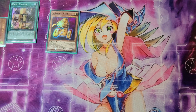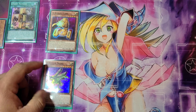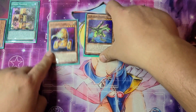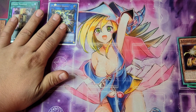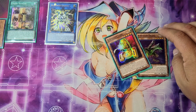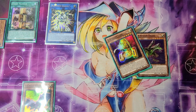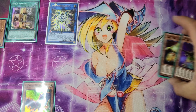You're going to use the effect of Union Driver to banish itself in order to attach B Buster Drake to your A Assault Core, and then use its effect to special summon itself to your side of the field. Next, with A and B, you are going to link summon your Platinum Gadget. Your B Buster Drake is going to activate in order to let you add a Union monster from your deck to your hand, so you're going to add the C Crush Wyvern. You are not going to use A Assault Core's effect because you want to keep B Buster Drake in the graveyard.